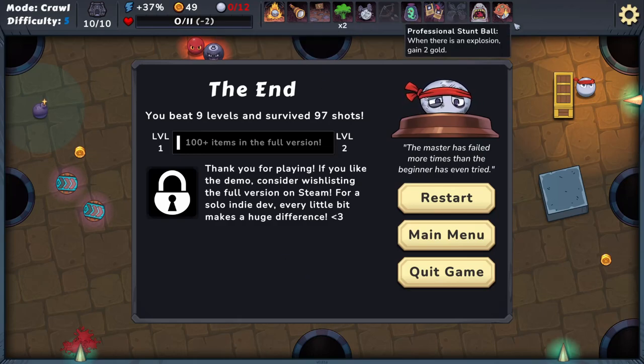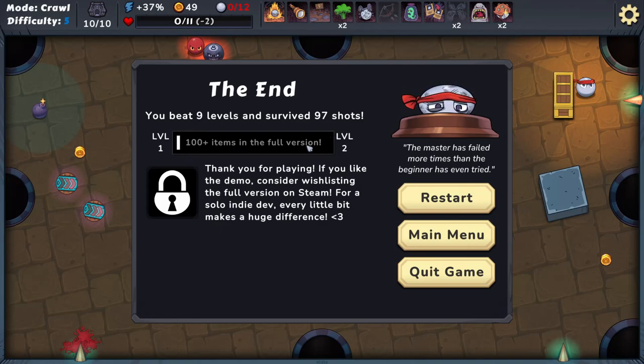That was an interesting run — nine levels, 97 shots. The full version has progression plus more than 100 extra items. It's a really satisfying game when you get some good builds going, get those shots landing right, bounce around like crazy — chaotic but good fun. Definitely check it out on Steam. The demo's there now, full game coming later — wishlist it to keep an eye on it. Thanks for watching!